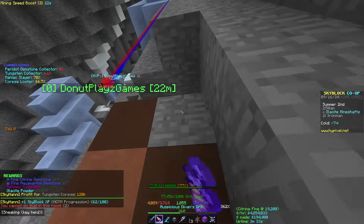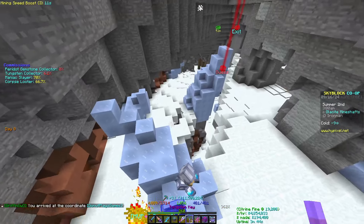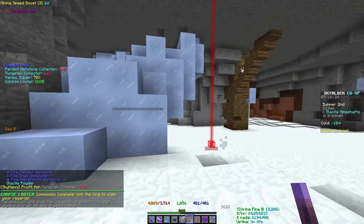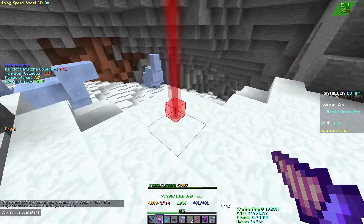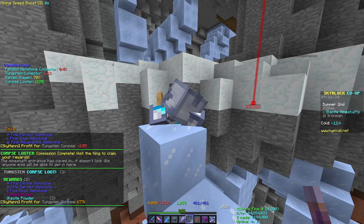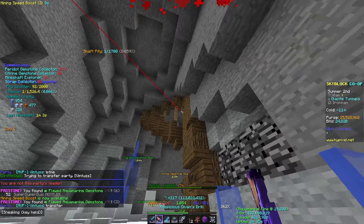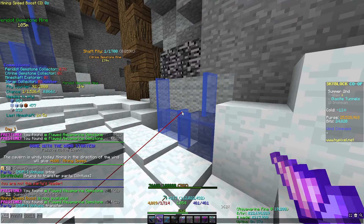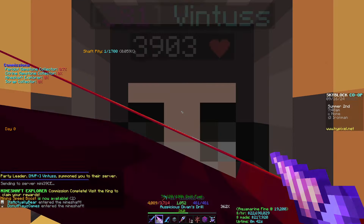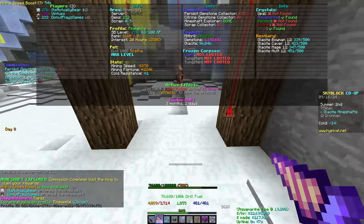This one we got fine peridot — we got a loss in that, sadly. That's okay though. The final one of this mine shaft we get a tungsten key back — I'm happy, that's profit! Alright, we've got a topaz. Using my last two keys here — starting off with nothing, and that one we got a loss.